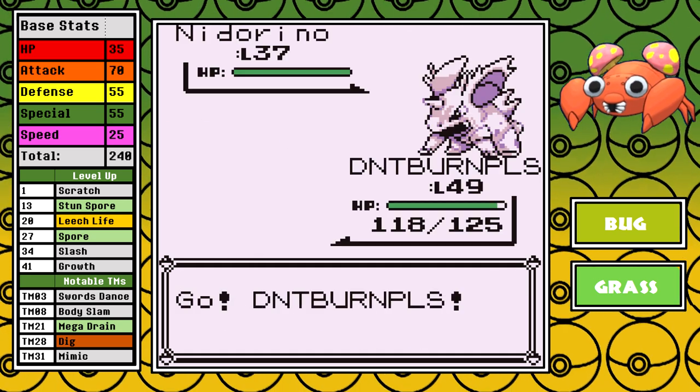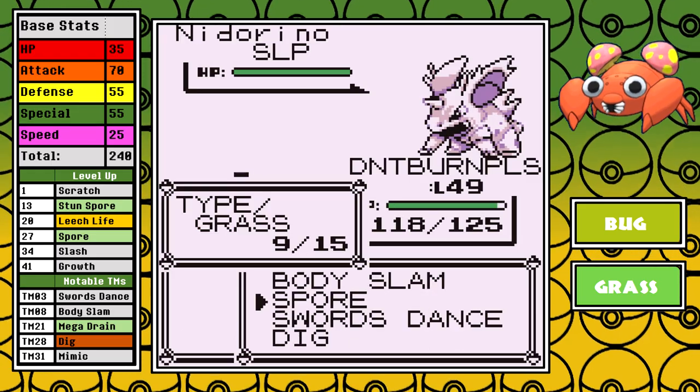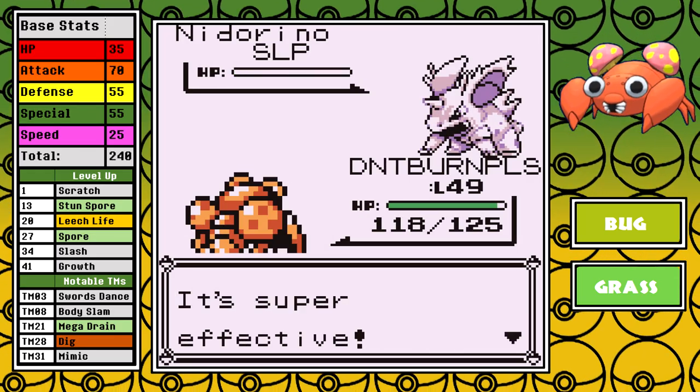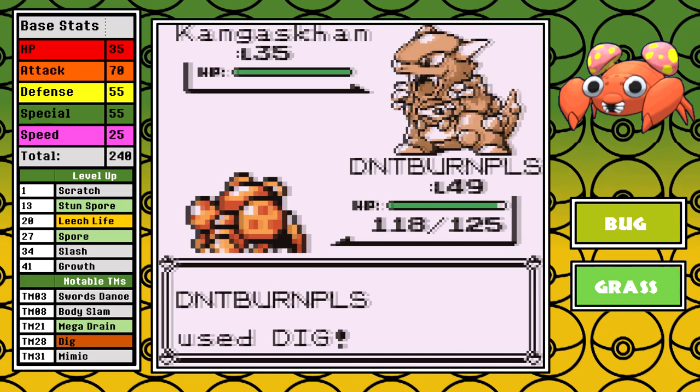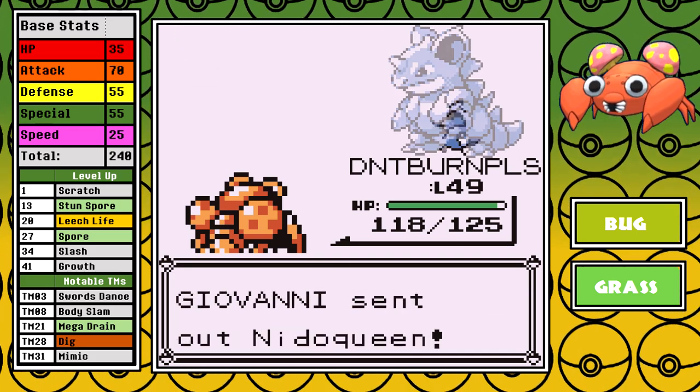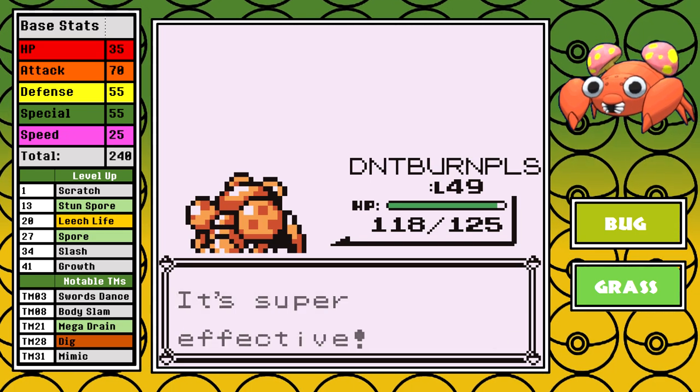This was a dominant display, and you can see just what Paras can do when things are set up correctly. It's pretty impressive. Now let's cover Giovanni 2, just for completion's sake. There's not really much to say here — I do the same strategy. Spore into a Swords Dance into a sweep quickly wipes out his team, which are almost all weak to Dig. No one is safe from Paras.